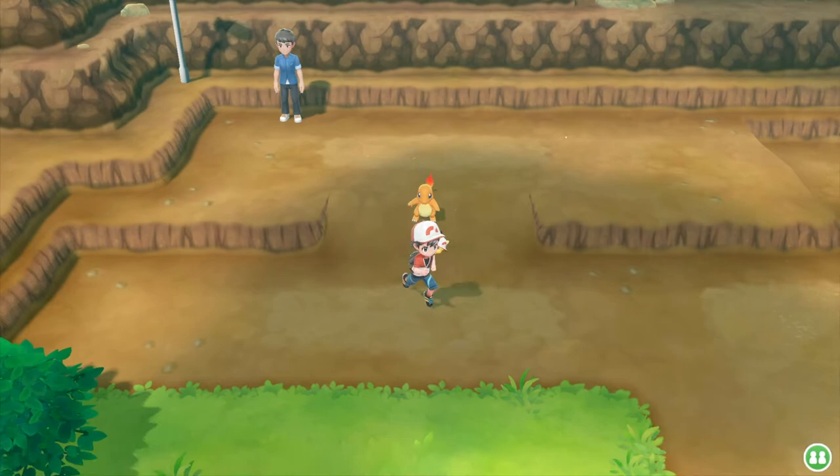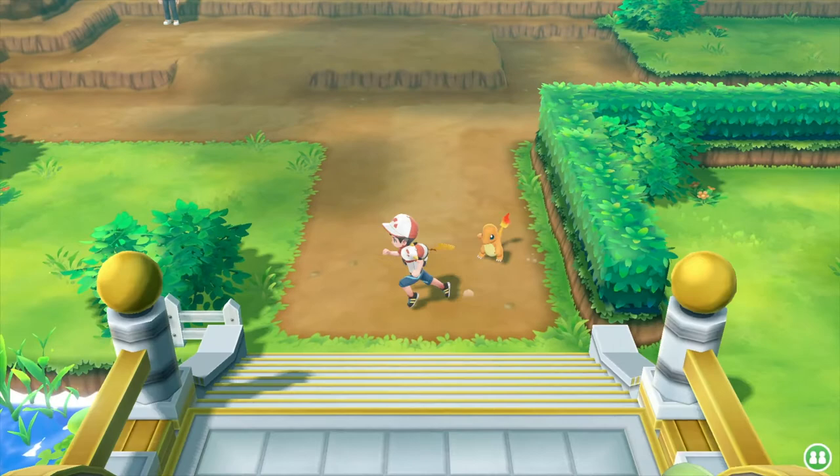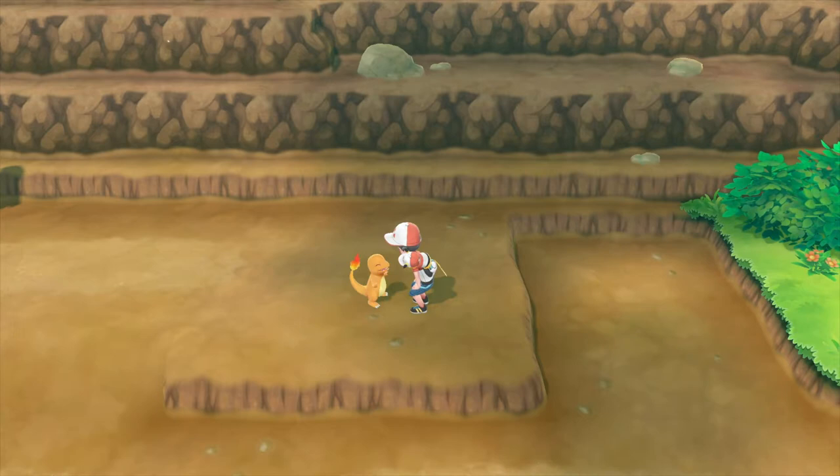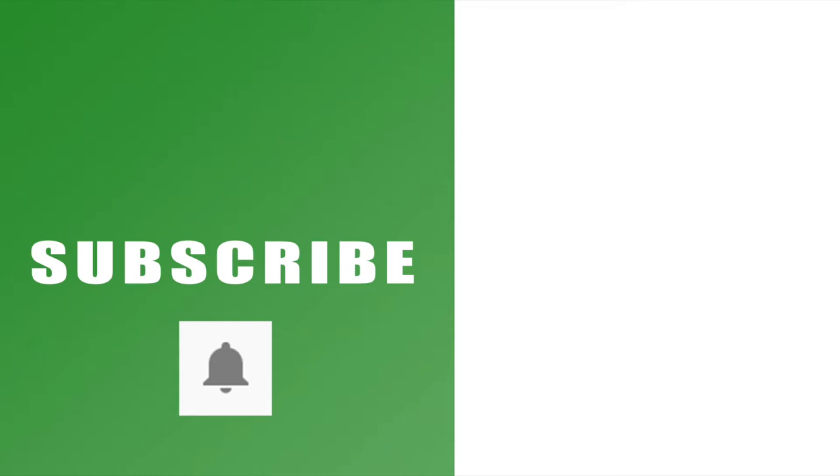And there you go — that's everything you need to know about getting your first Charmander and taking him out of his Pokeball to walk around with you. Hopefully that helps. If it does, drop us a like below — all your support is massively appreciated. You can also subscribe to the channel with the links on the left-hand side and hit the bell button for notifications. Check out the rest of our Pokemon Let's Go Pikachu series with the links on the right-hand side, leave any comments below, and I'll catch you next time.